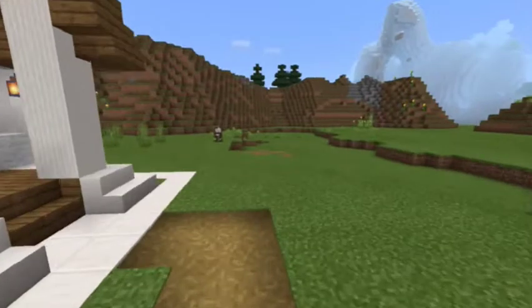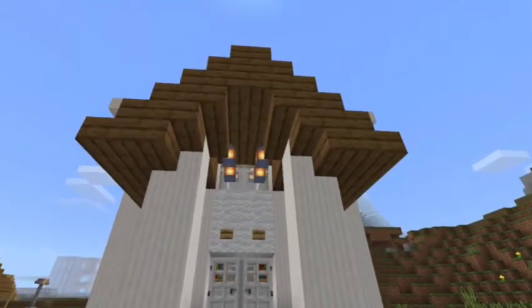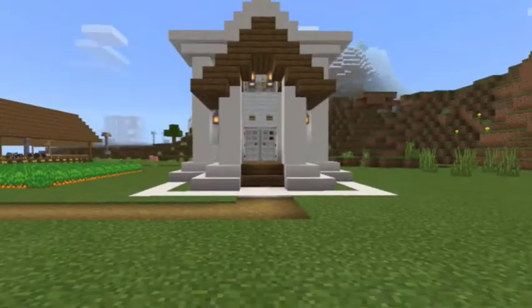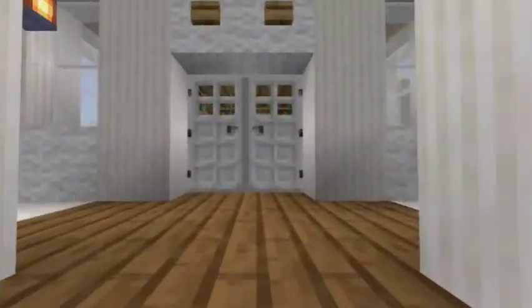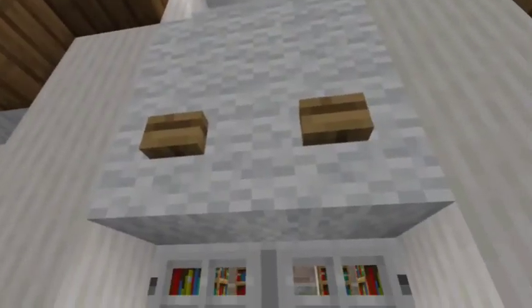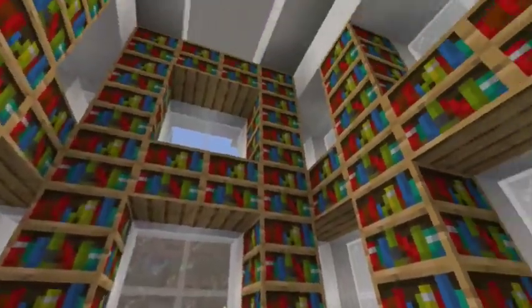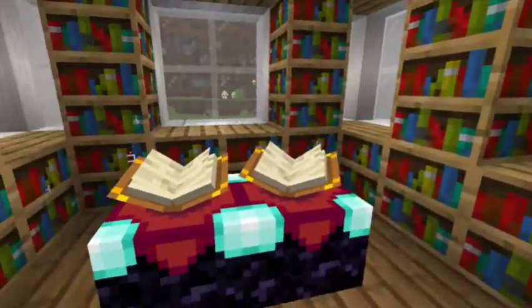This is our enchanting room. I'm going to go to the jungle area. I'll show you the diamond armor. There's a diamond here, a secret chest, and two secrets total. Let's go check the enchanting room.